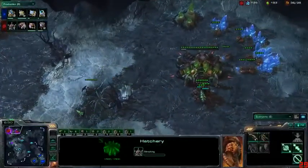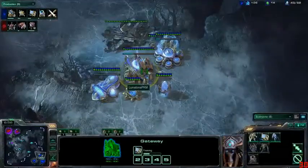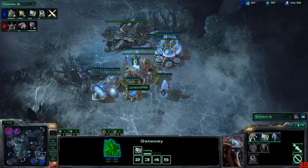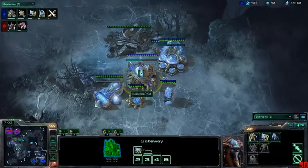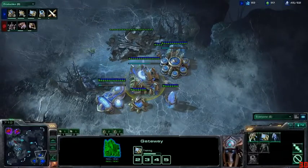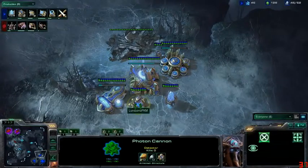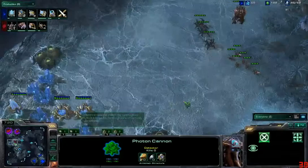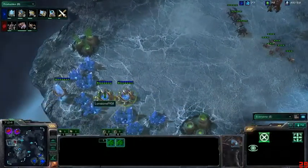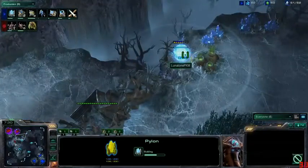This counter-attack isn't really going to work — there's only one cannon out, which won't be enough. It comes down to whether Lunatone can see what's coming. With the sentry, he can make a pretty good defense, especially if he can split — say two roaches on the low ground — so only one and a couple of zerglings come up, and that photon cannon should be able to range and pick most of them off. Zog maybe just wants to assault the photon cannon pylon defense.